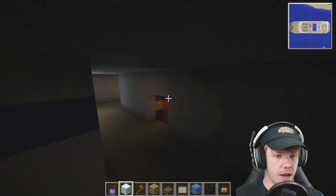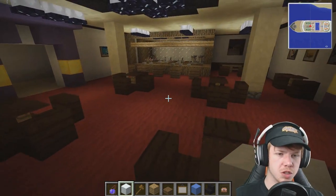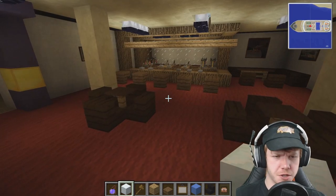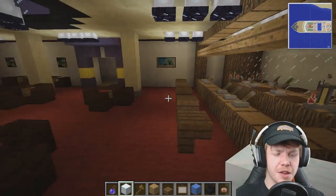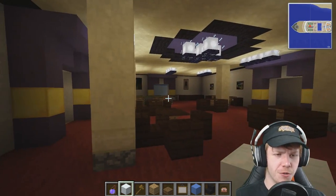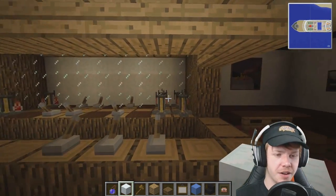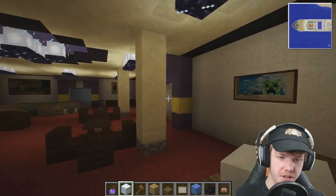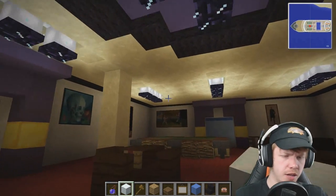Basically, we've got the first class bar. We've got like a little pool table in here. We've got some nice sort of bar seating for the more exquisite residents of our cruise ship — the people that like to sit down and just enjoy a cold beverage while they are on the ocean. We can replace this with a mirror if we want. I love the pillars, the ceiling, the colour scheme with the purple and the sandstone.